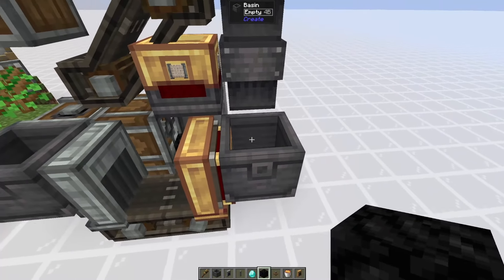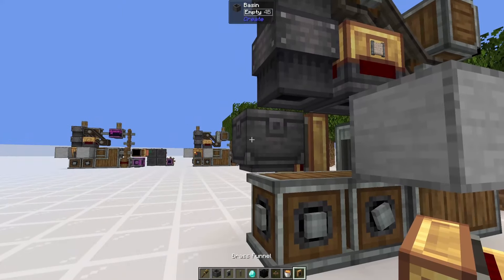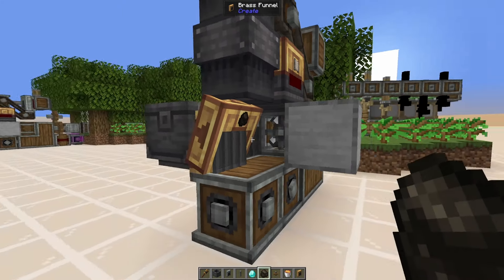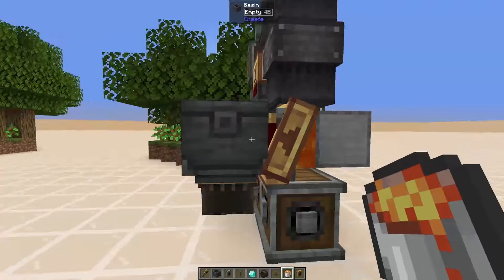Below the upper belt we're going to place a smart chute and set the filter to oak logs — and click deny. Obviously if you're not using oak trees you'll switch it to birch, spruce, or any other tree you're using. This is going to throw out any extra saplings, sticks, apples, or anything else that comes from trees and just leave us with the logs. Then we're going to place two chutes vertically right next to the smart chute.